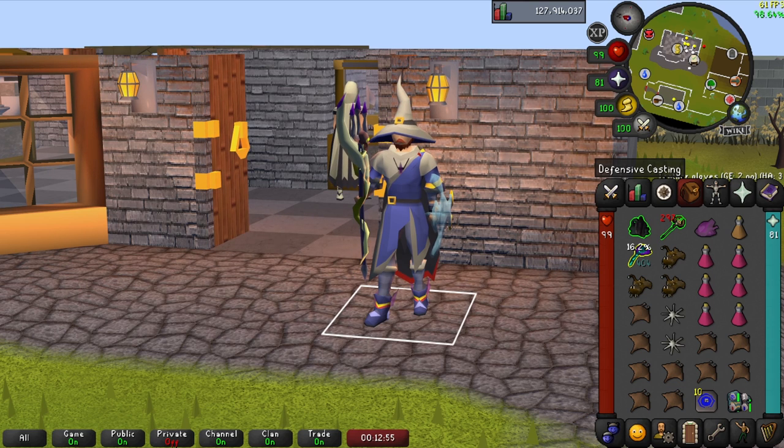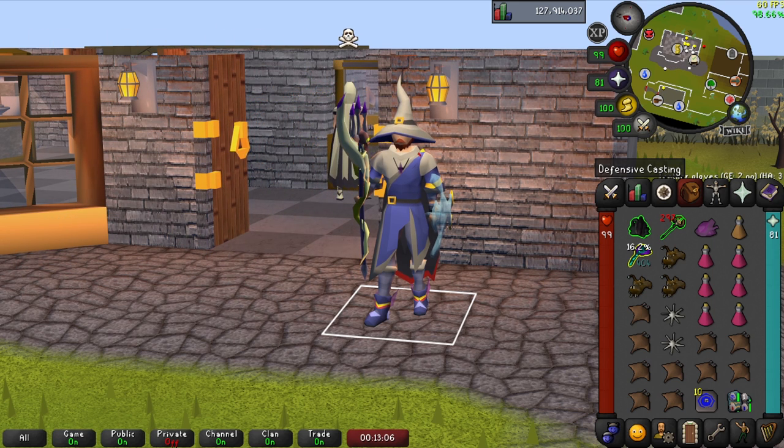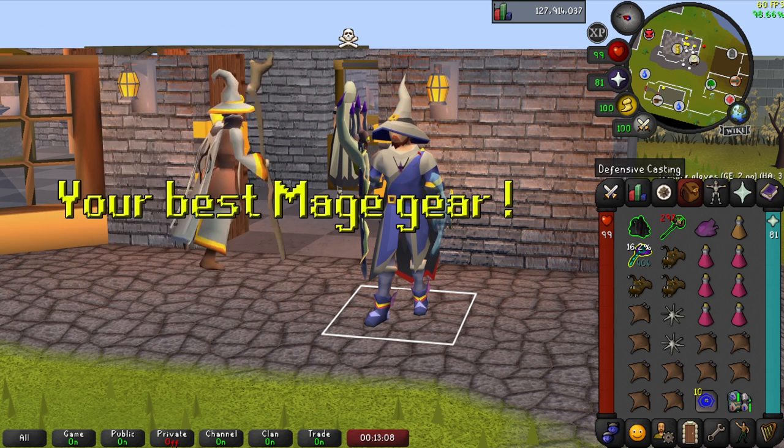In my opinion, the Whisperer is the hardest of the four bosses from Desert Treasure 2 because the last phase introduces a new mechanic — the Sanity — that will kill you if you take too much time to take him down. So for this boss, you want to bring your best mage gear.